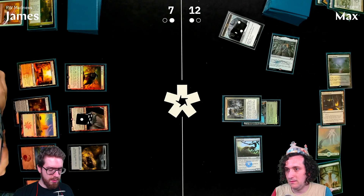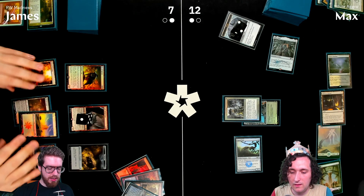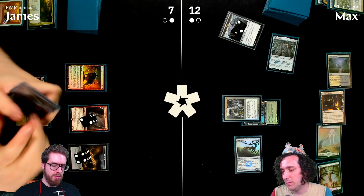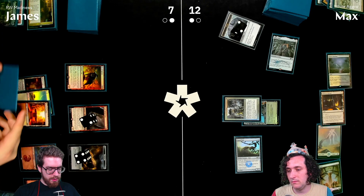James escapes the Ox, discarding cards to exile — mostly lands — which trigger Surly Badger Sword to make treasures and put counters on the Ox. He ends up with multiple treasures. 'Just draw a fireball — it's easy.'